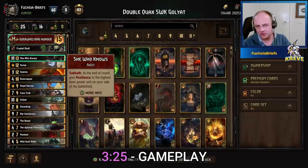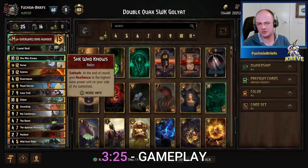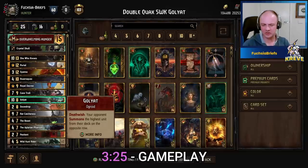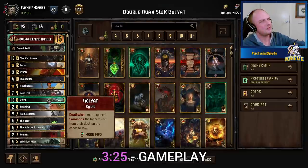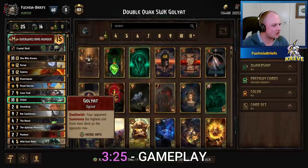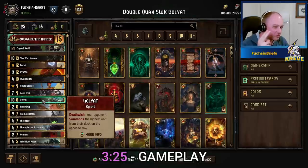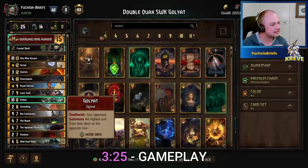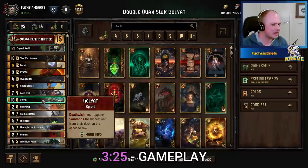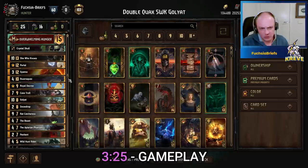Our two targets in Monsters are She Who Knows — if you pull off the combo round one or two, Sabbath shouldn't be a problem, and you'll get that beautiful carryover — and also Golyat, a 10-point card, which is sensational. It's not a bad idea to use one of your leader charges on that Golyat: not only do you pull out your opponent's two most expensive units, if you eat up Golyat immediately you also bring out their highest remaining unit, really stuffing up their plans.